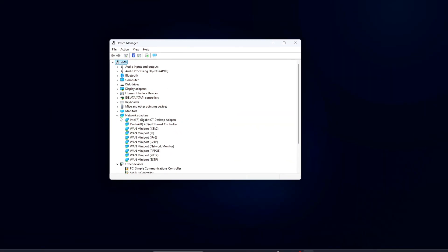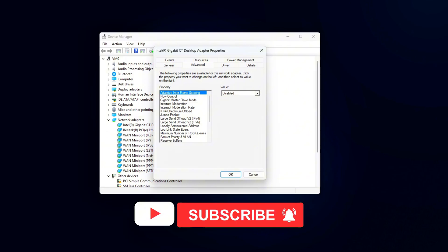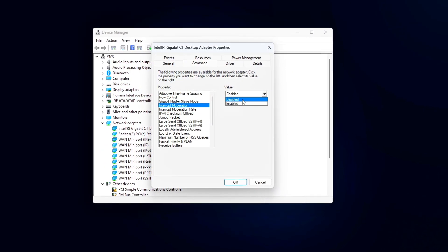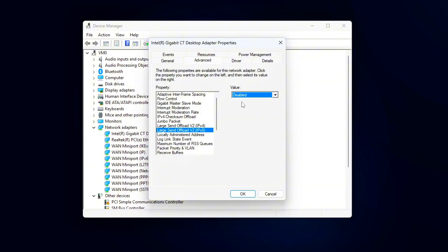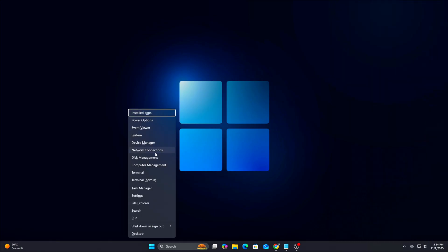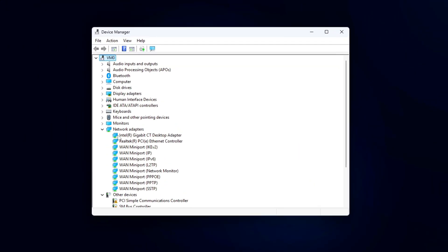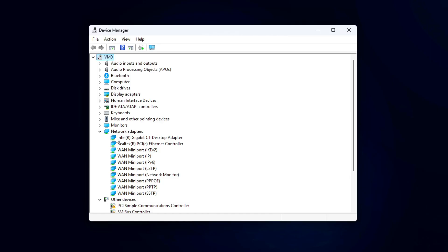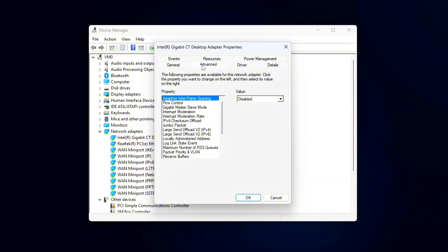Step 3: If you confirmed buffer bloat earlier, one of the most effective ways to reduce it is by tweaking your Windows Network Adapter settings. Your PC's default adapter configuration often prioritizes raw throughput over latency, which can make ping spikes worse under heavy upload or download loads. Let's change that. Open Device Manager by pressing Windows + X and choosing Device Manager. Expand Network Adapters and find your active connection — usually something like Intel Ethernet Controller, Realtek PCI-E, or Wi-Fi Adapter. Right-click your adapter, select Properties, and go to the Advanced tab. This is where most performance-related options live.